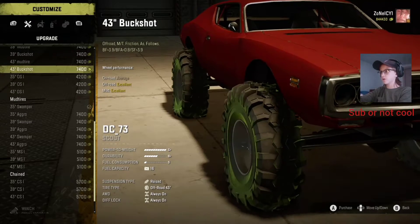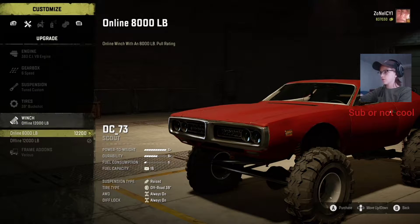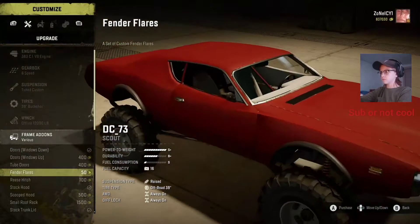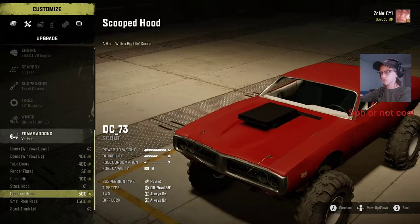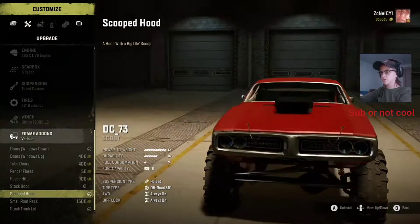Actually, no, those don't look very good. We'll go with this one. We already have a 12,000 pound winch, we'll do windows down. Let me just take the hood off — we're going to do the stock hood.